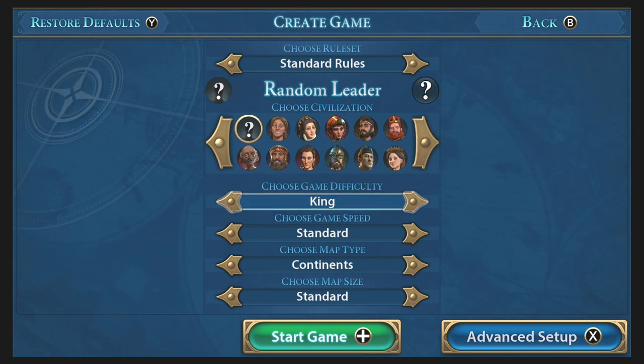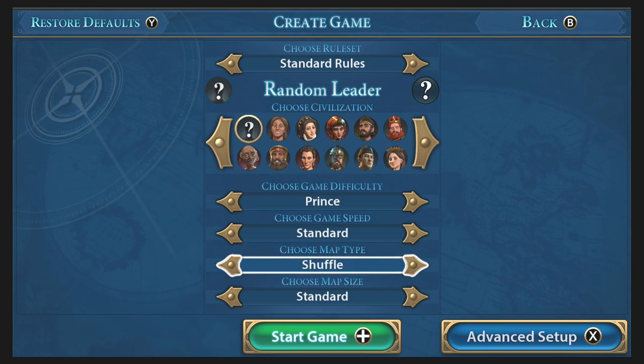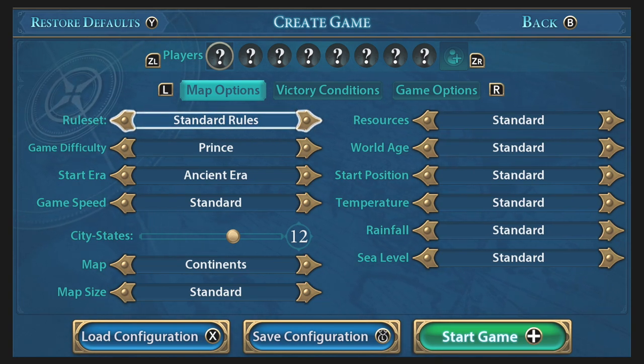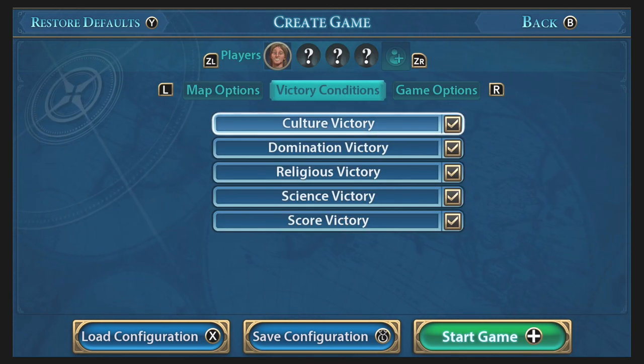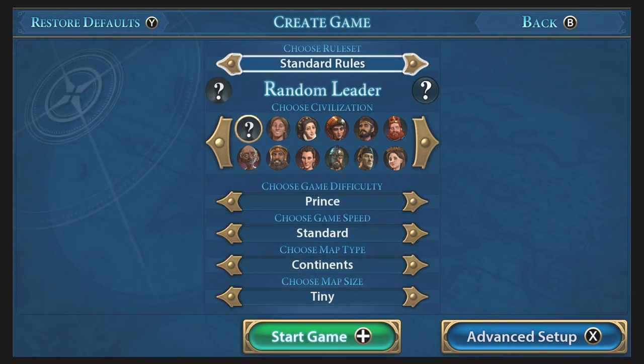We'll keep it on random leader. All the difficulties are here, same as the PC. Game speed and map types are also the same as PC — all here. Keep it on continents. And all the map sizes from tiny to huge — just for now we'll keep it on tiny. There's an advanced setup as well with far more options you can dig into — an incredible amount of customization. We'll stay with this, keep it on random leader. The plus button starts the game, so let's dive in and listen to the calming voice of Sean Bean.